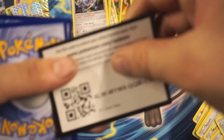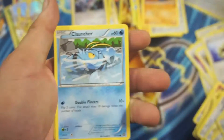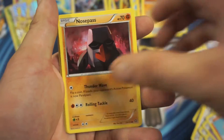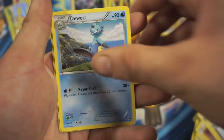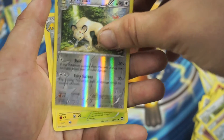Go ahead and have this code card, guys. So we got a Fletchling, Clawitzer, Nidorino, Chimchar, Nosepass, Persian, Admiral, Dubot, Persian Reverse Holographic Uncommon, and a Galvantula Rare.